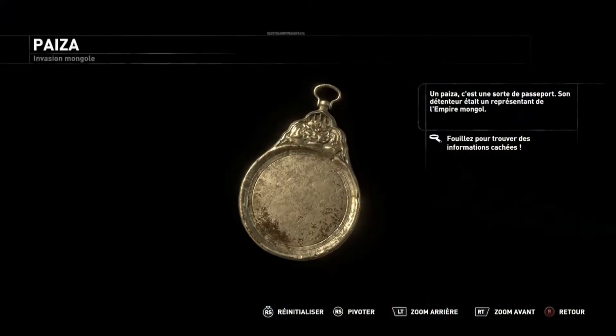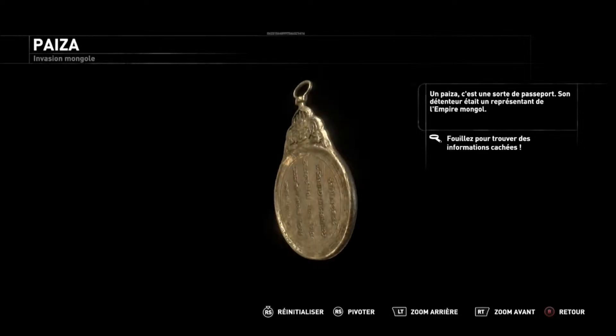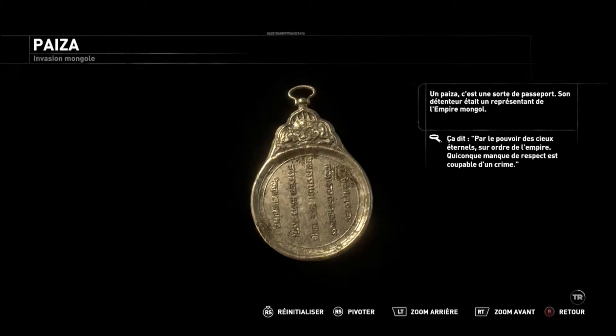A Paisa — a sort of passport. Whoever held this spoke with the authority of the Mongol Empire. It reads: by the power of eternal heaven and order of the Empire, whoever does not show respect will be guilty of an offence.